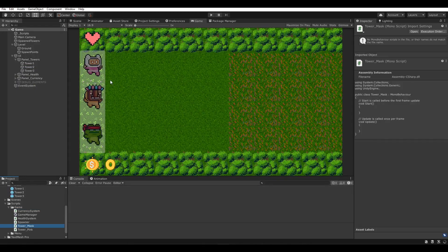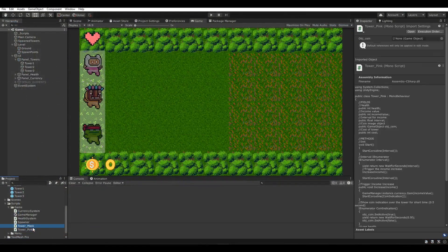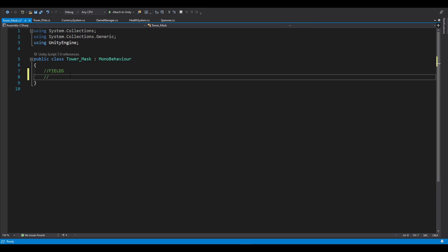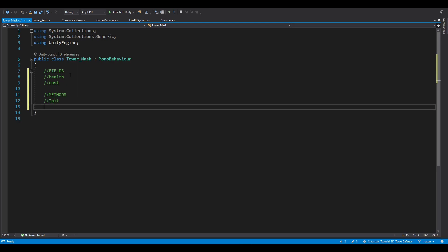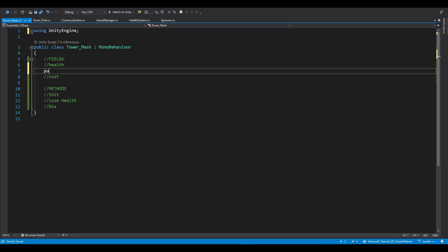Let's start building the script. Let's call it TowerMask. We have TowerMask - let's remove the other stuff so we don't confuse ourselves. TowerMask is going to have really short script content because it's basically passive - it just takes hits. Let's remove all these things. We're going to have the fields: health and cost - that's probably everything. And for methods we have to initiate, lose health, and die.